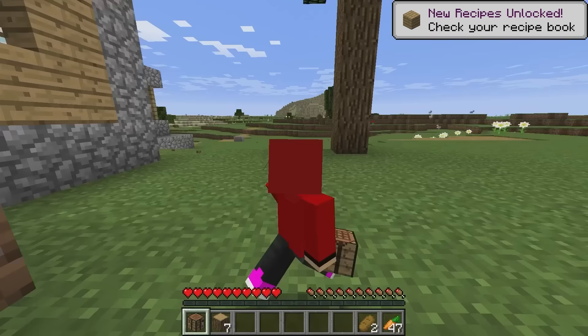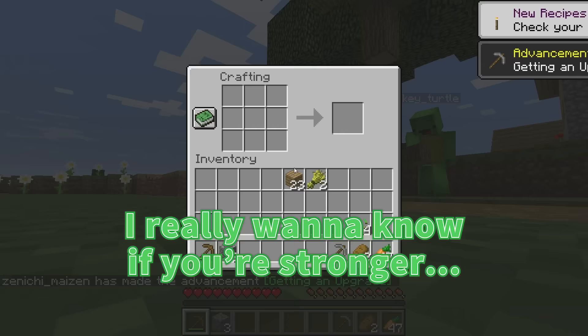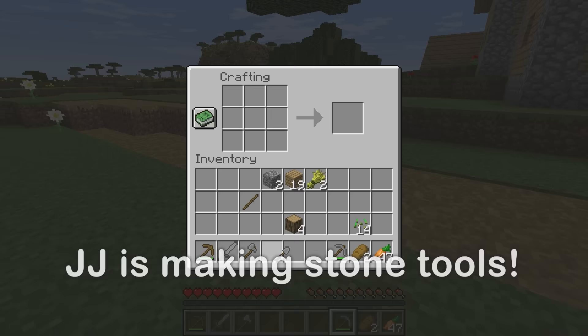Are you stronger? Okay, let's get some stone. Do you want to look for diamonds too? Sure, but I'll stick with you, tiny JJ. I really want to know if you're stronger. I'm still strong, even when I'm tiny. I'll make a pickaxe for you too, Mikey. Thanks! A sword, and an axe, and a shovel. All right, let's go!